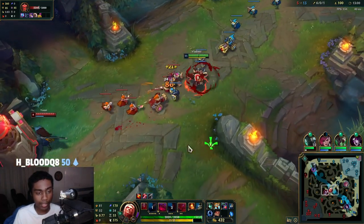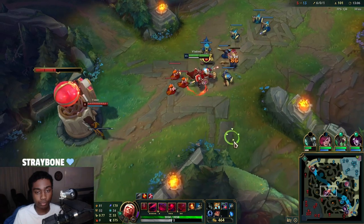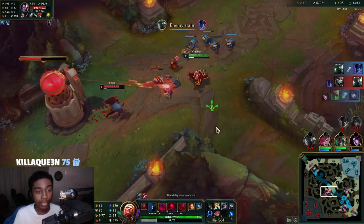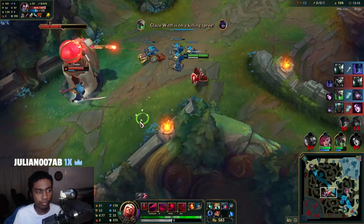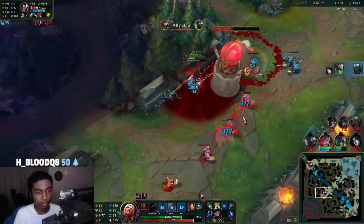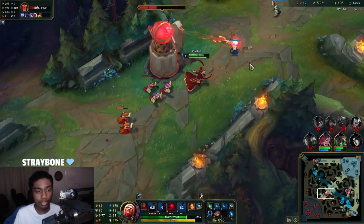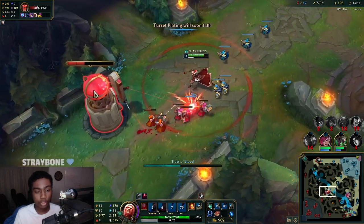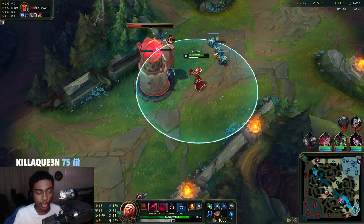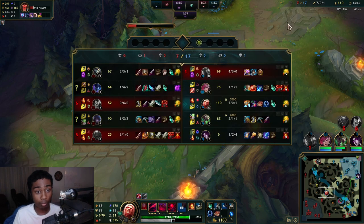We're gonna fake out — walk back and forth to make him confused on whether we're trying to farm or looking to Q him. Of course we're prioritizing Yasuo over the minions — obviously the more aggressive you're able to be, the better position you put yourself in. Just trading over farming. Now I don't want to kill Yasuo anymore since he's not worth as much gold — we just want to roam bot with Predator.